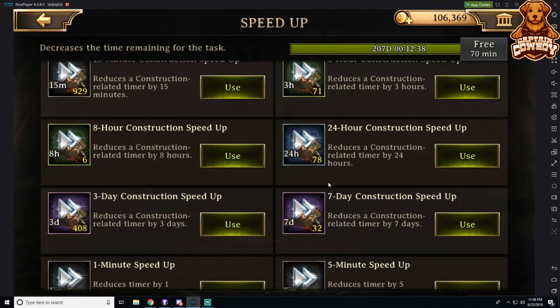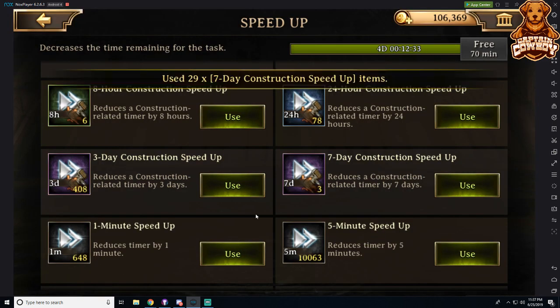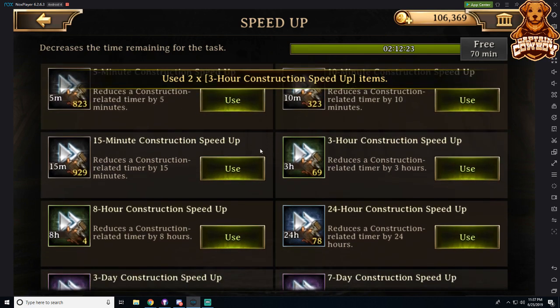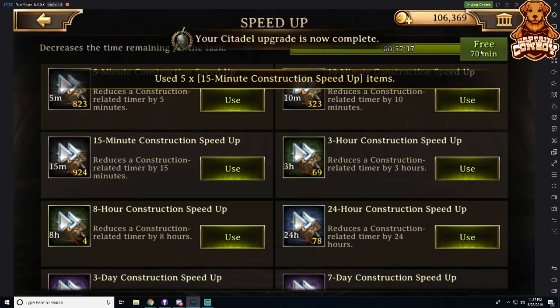He is now ready to go up to Citadel 31, so I'm taking the honors to go ahead and speed up his upgrade for him against his will. We're going to see his beautiful castle. Oh god, you only have 70 minutes of free speed ups — it's just terrible.